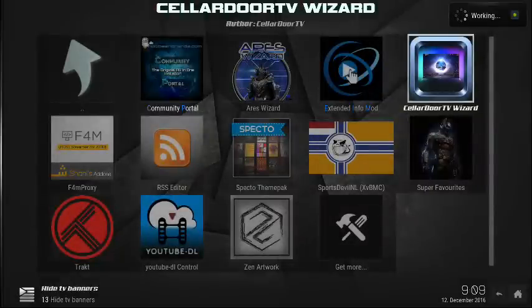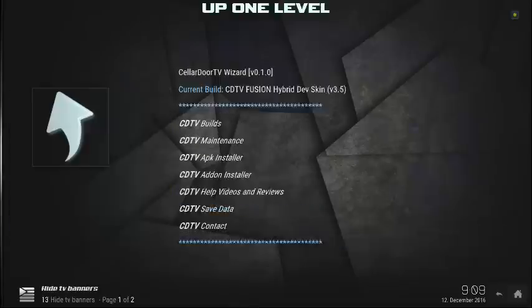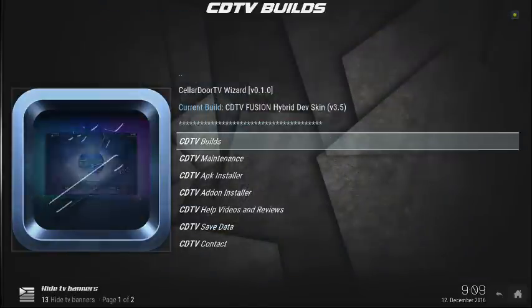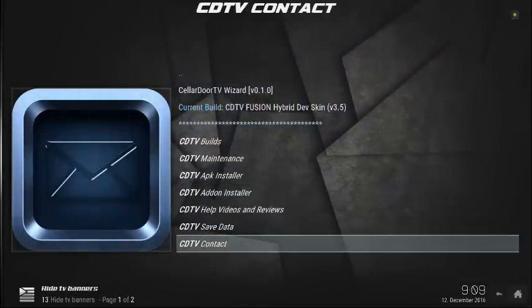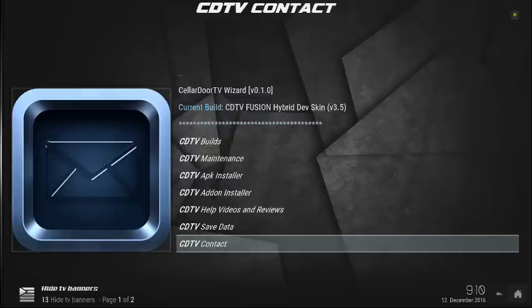Let's jump back in there. You've got some contact information about how to get to the new Cellular Door website, which is coming soon — so you want to definitely be on the lookout for that. There's a place for general Kodi information and Cellular Door information. I hope to bring you the latest things that come with your streaming media.